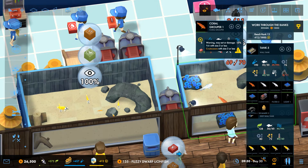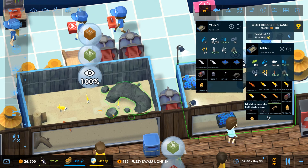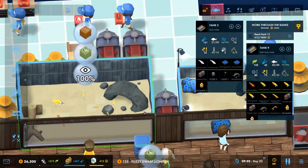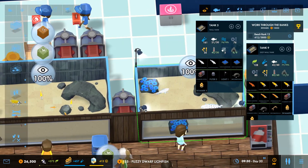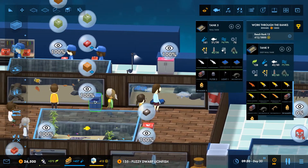Do you guys eat corals? It just likes being housed with another coral grouper. Cannot be housed with coral grouper. Fine, I'll stick you over there. On the plus side, everyone seems happy with that arrangement, and that'll allow that one to grow - which is nice.